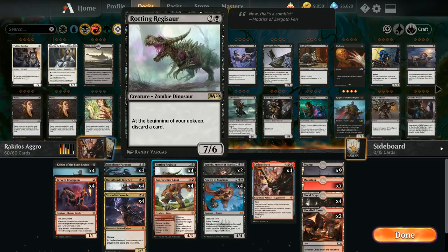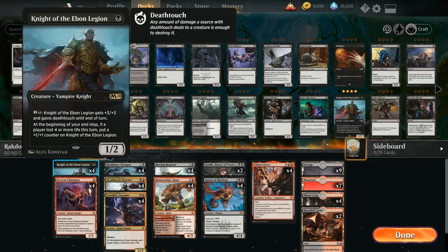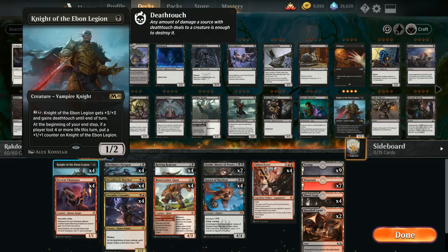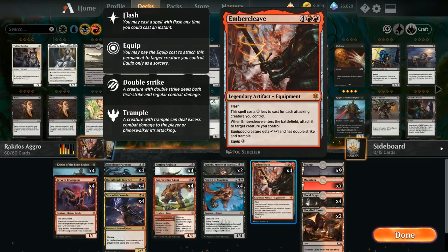Looking at the early parts of our curve, we've got plenty of knights and some knight synergies. At one mana, the full playset of Knight of the Ebon Legion, a great one-drop that can grow over time — for three mana we can give it plus three and deathtouch until end of turn. We also have the full playset of Fervent Champion, a one mana 1/1 with first strike and haste. When the champion attacks, another target attacking knight we control gets plus one plus one until end of turn. Equip abilities targeting the champion also cost three less, meaning we can equip Embercleave for free onto our Fervent Champion.